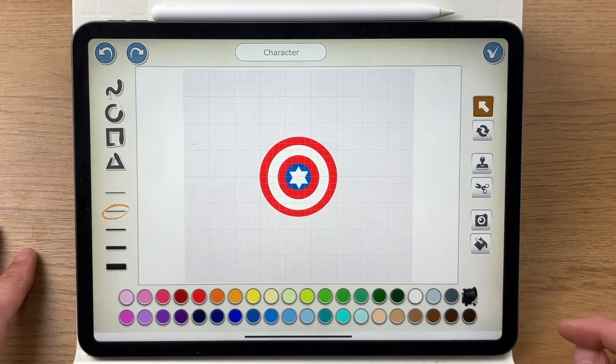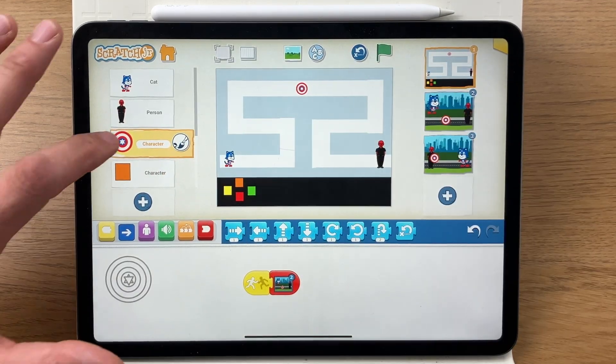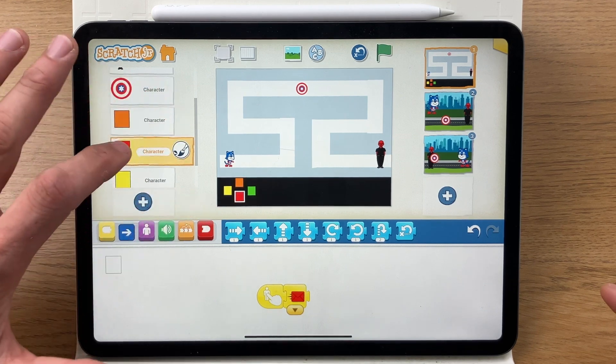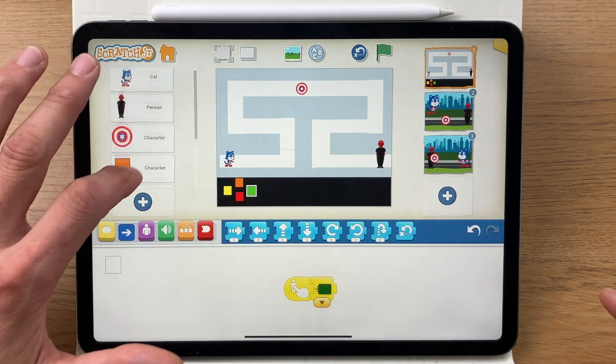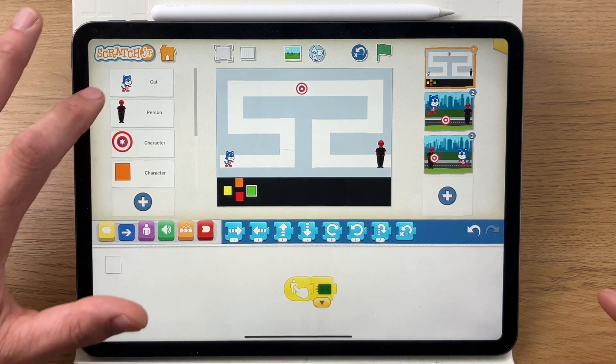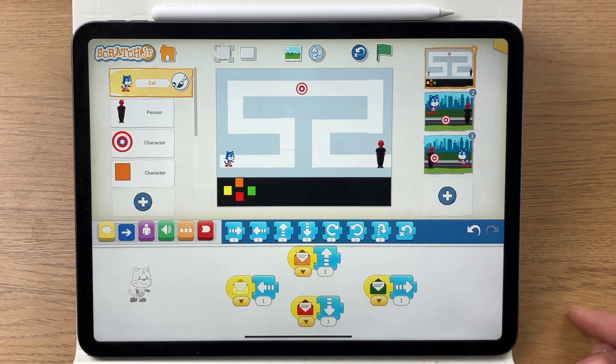The shield is made from a number of circles and a couple of triangles to make the star. And then you've got your normal joypad — if you've seen any of my other videos — which allows you to move the character.